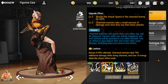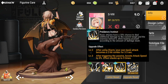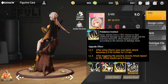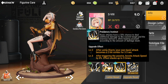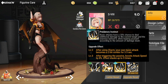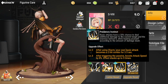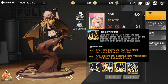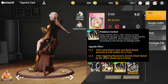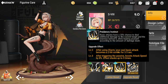Moving on to her passive — Predatory Instinct — basic attacks have a 25% chance to deal additional damage to the current target and the enemies behind it, while healing yourself according to the amount of damage dealt. It's great that she has healing in her kit.